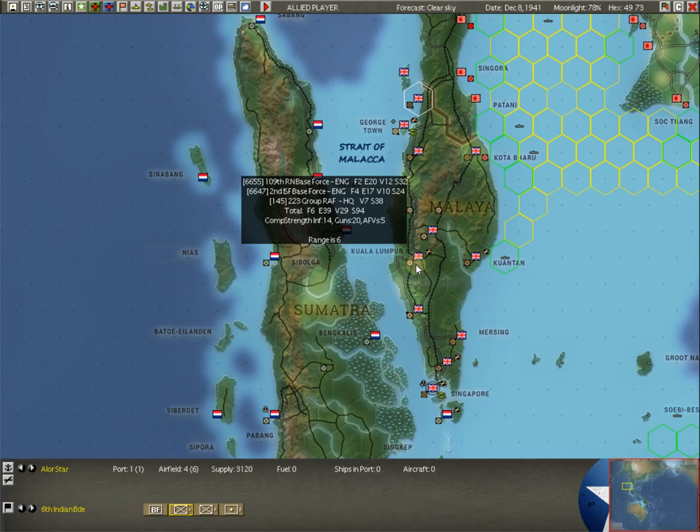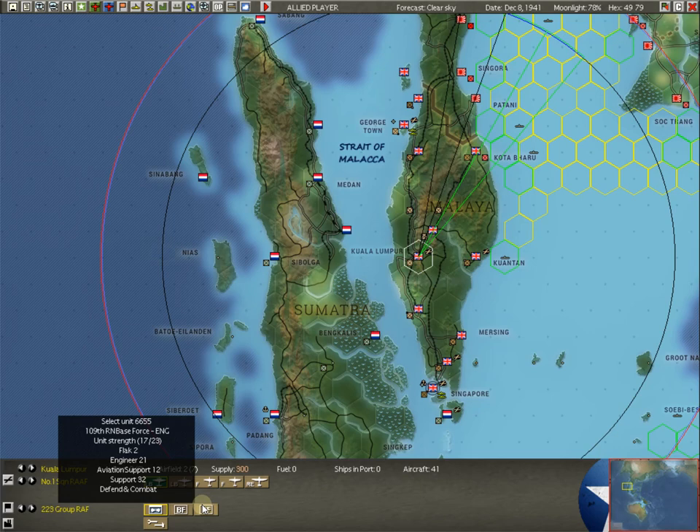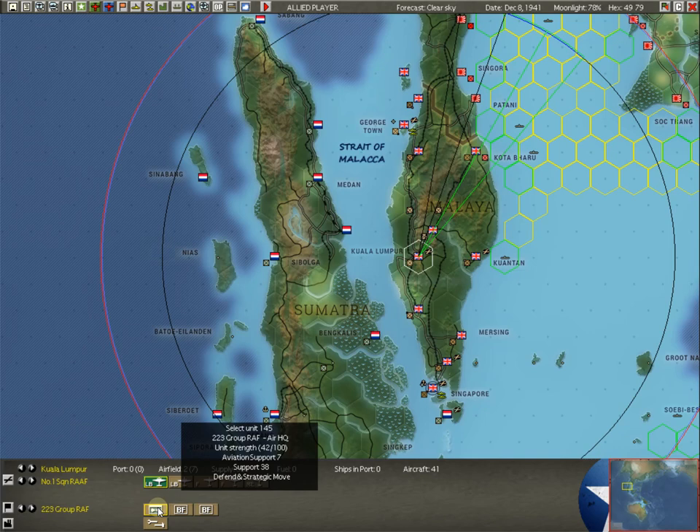At Kuala Lumpur, this is something we haven't talked a ton about. We have talked about your Air Force's command structure - this is where you get torpedoes, the torpedo ordinance. The spreadsheet tells you to pick up some torpedoes here. The game didn't even give me the option to do it. It could be because it's the December 8th scenario, or because I hit strategic move and we're already packing and unpacking, or because we have to get this unit to Singapore first.